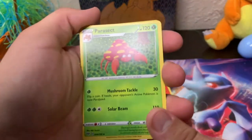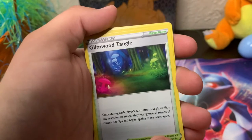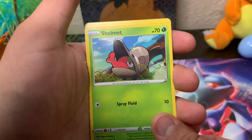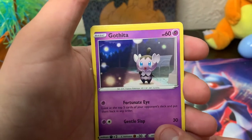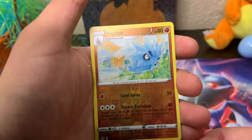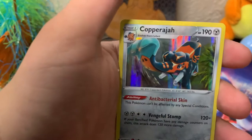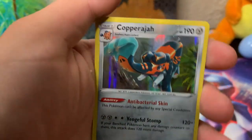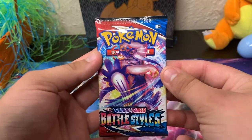We got a Parasect, a Lairon, a Glimwood Tangle, a Larvitar, a Shelmet, a Nickit, a Garbodor — I think we got that last time — a Venipede, a Pinsir reverse holo, and a Copperajah holo. That is kind of funny — Copperajah! Look at this bad boy in a sleeve.